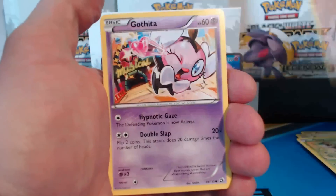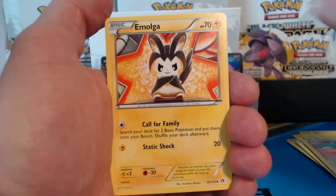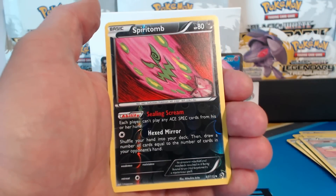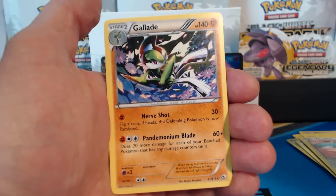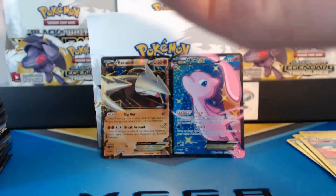Tepig, Gothara, Sewaddle, Piplup, Audino, Emolga, Gotharita. A reverse holographic Spiritomb. A Gallade Rare. And a Chinchino — another one from the Radiant Collection.